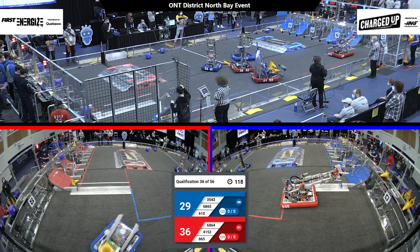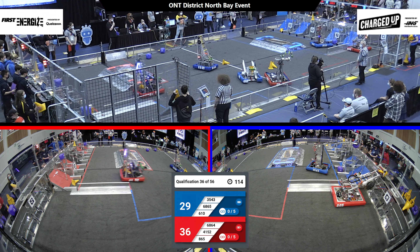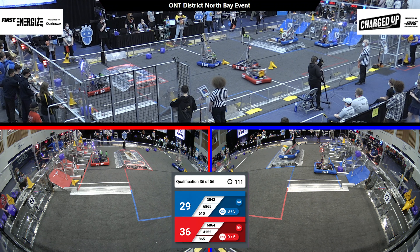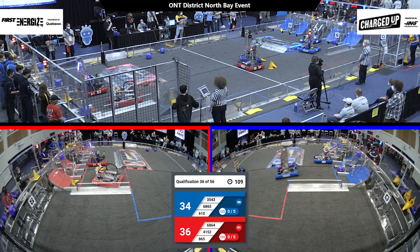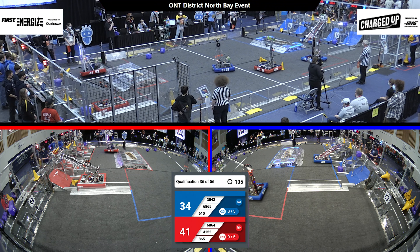We see Warp 7. They've got the tilted cones on the double substation. They're going to pick that up and move all the way to their community to try and score. 35-43 deposits one of those cubes, and a cone from 6-10.